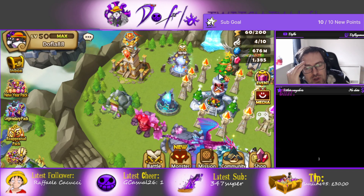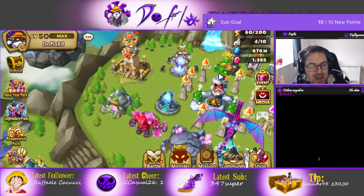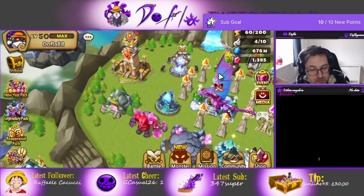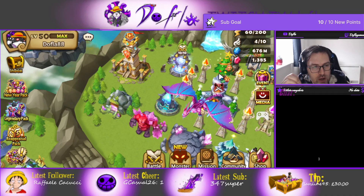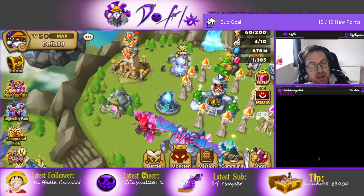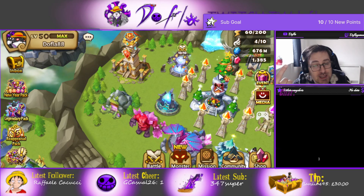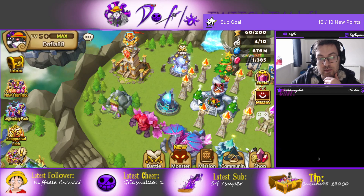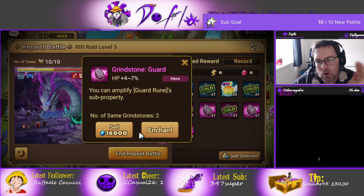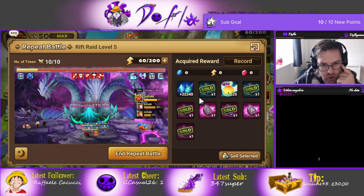Ken probably has a few different types of builds that you can use. Honestly it's similar-ish to Moor — skill 2 is the same, and skill 2 is one of the reasons why Moor is so strong. Obviously Ken doesn't have speed lead or the Bernadotte passive, but skill 1 and skill 2 are the same as Moor. So it's probably the one unit that is the closest to Moor if you don't have Moor. Obviously these are stone rotations, so if you don't have Moor you should probably go for that.